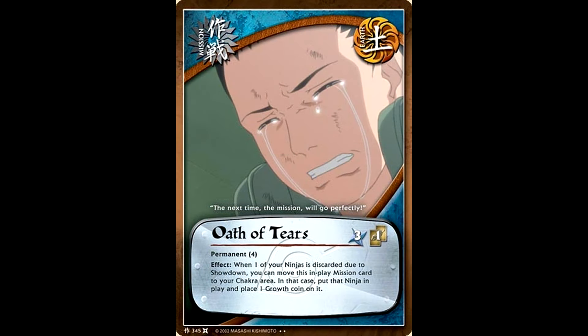Earth really only got one other notable card, and that was Oath of Tears. Essentially this was like — you know when you're playing a Sonic the Hedgehog game and you hit the little TV box that has a picture of Sonic on it? That's basically what this card is. While this card is in play, if one of your ninjas is discarded due to the showdown, you can put this card in the chakra area to put that character back in play and place one growth coin on it. Not only do you get your ninja back, but it comes back with plus one, plus one, and there are no restrictions on which character you bring back. So if that character just so happens to be a platoon, you can bring back that platooned card with one growth coin on it. It's a one extra life — a green mushroom for your deck. Who doesn't want something like that?